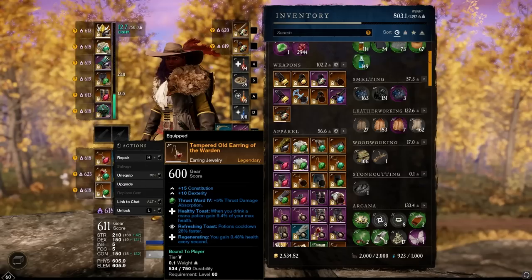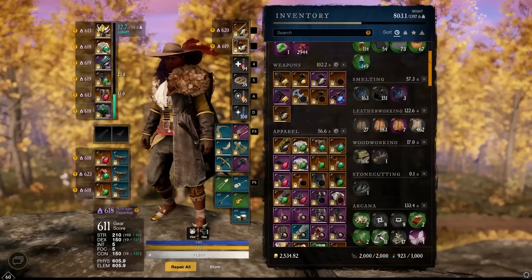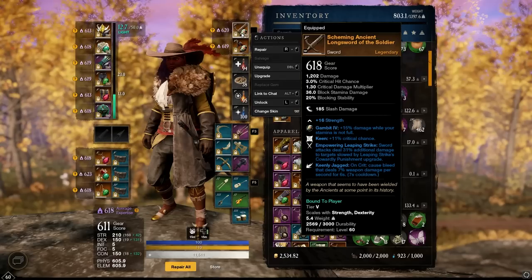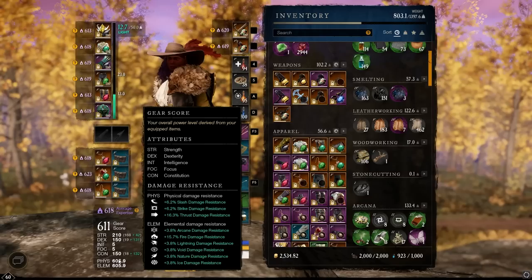Healthy Toast is absolutely massive because mana potions have a very short cooldown. Refreshing Toast reduces everything's cooldown further, and Regenerating gives that healing over time. For the weapon gems, I've gone with Opals — the Gambit Gem — for 15% additional damage when stamina is not full. For a build like this you're doing a lot of rolling, so that damage buff will be up pretty often. Taking a look at the resistances, we've got a big focus on thrust damage and fire damage resistance, because there are a lot of ranged opponents in PvP.